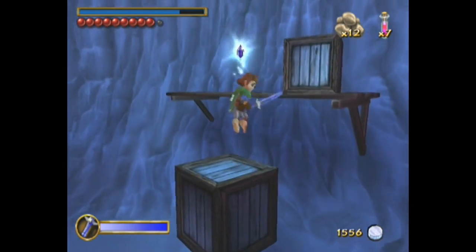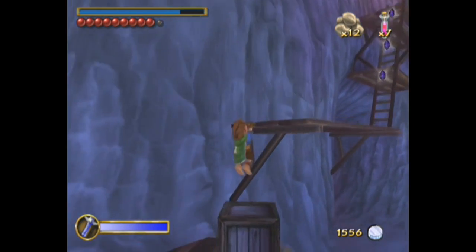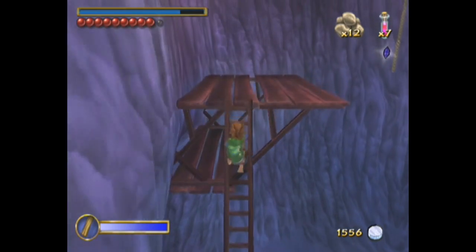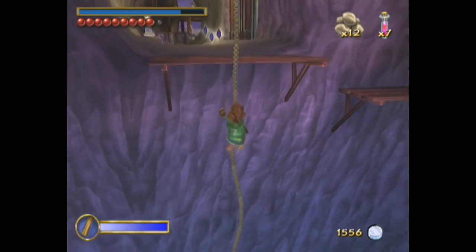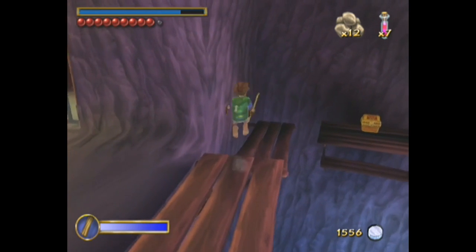We're getting close to the end of this stage, folks. We just got to climb our way out, but Bilbo does not have great fall damage, so make sure your jumps count. You don't want to jump to a place that might get you killed. Pro tip: dying is bad. Don't let enemies kill you.